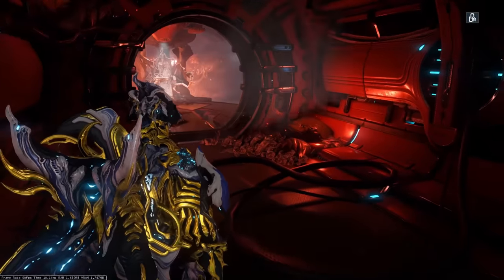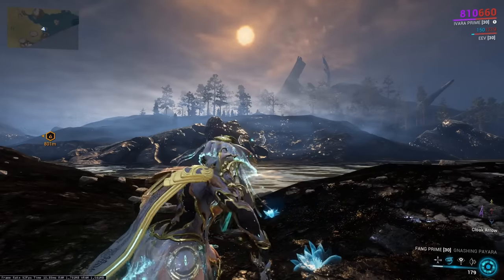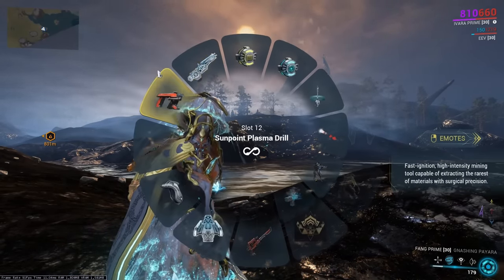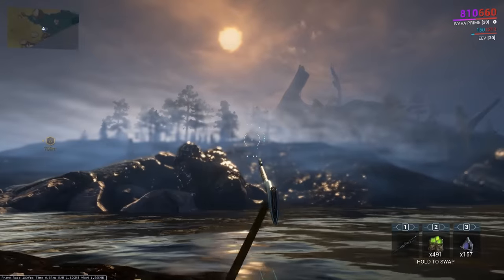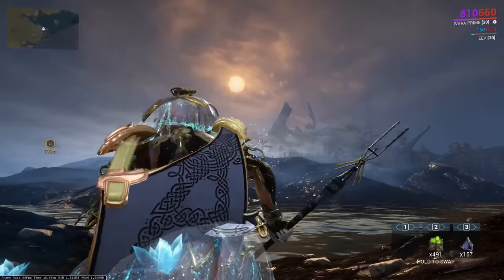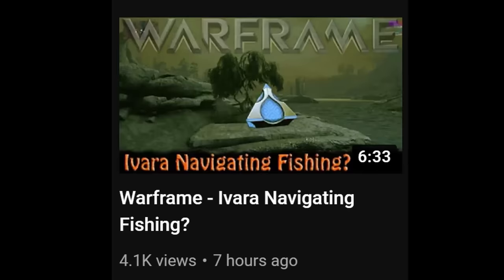If you enter the Helminth Room as Nidus, he will apply his full mutation look. You can control a lot of strange things with Navigator, but the weirdest is fishing equipment — you can control fishing spears, which snap back after a brief period, as well as dyes and bait, which can be flown around at abysmal speeds. Unfortunately, Original Wicked Fun also uploaded a video on this topic while this was in production.